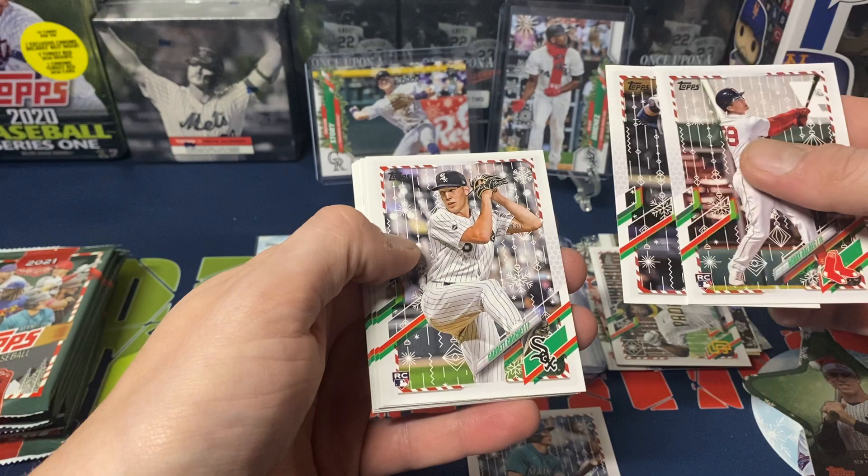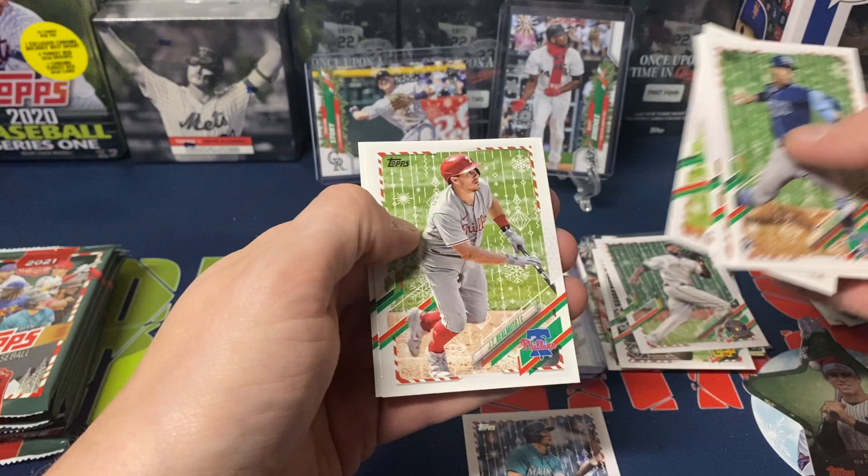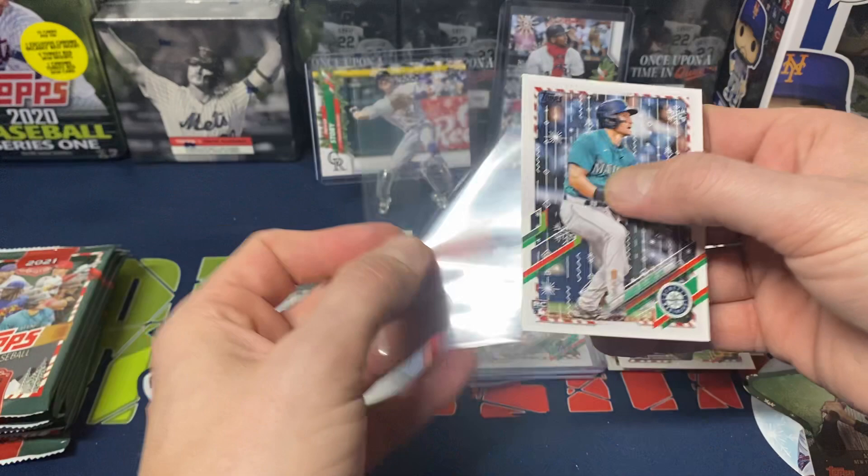We got Bobby Dalbec rookie card, Ramirez, Garrett Crochet, Francisco Lindor. And then we do get a foil — Lorenzo Cain, Luis Patiño, Anthony Rendon, Raphael Devers, JT Realmuto, and Jesse Winker.